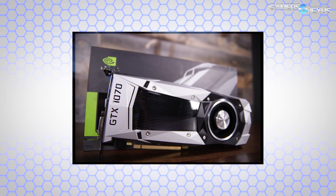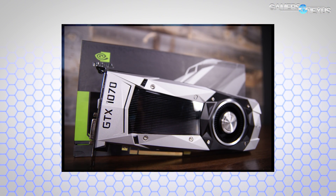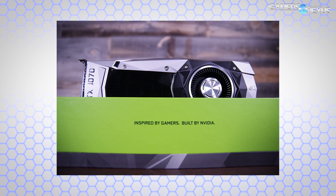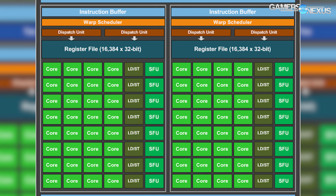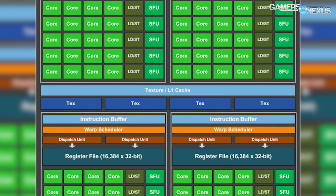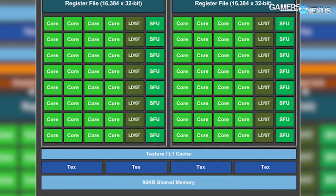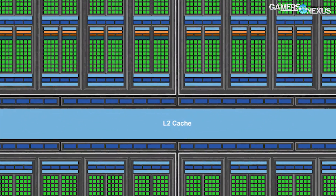The heart of the chip is still the 16nm FinFET design, which operates at a slightly lower voltage than the planar process previously and exhibits less power leakage. Datapath optimizations are also in place for performance improvements. The first major change to the 1070 is SM count: the GP104-200 GPU has 15 SMs rather than the 20 SMs on the GP104-400. Because of the SM reduction, TMUs are naturally also reduced. The 1070 operates on 120 TMUs, and those can pipe 202 gigatexels per second.